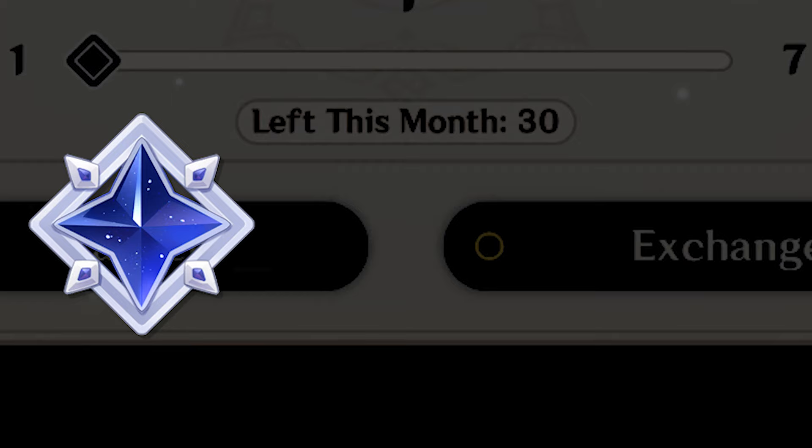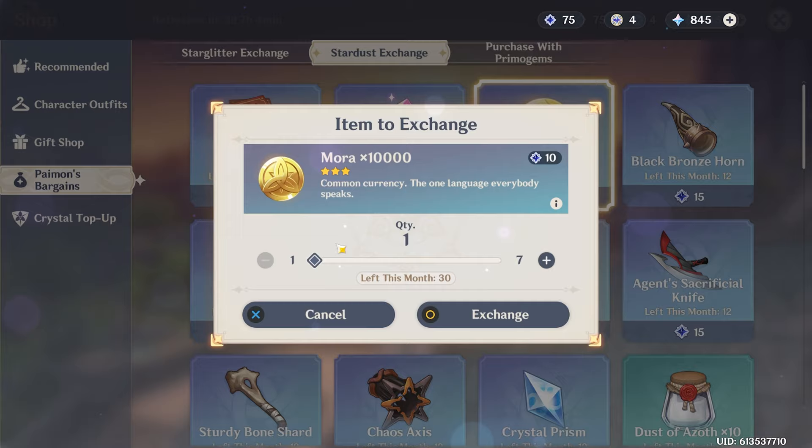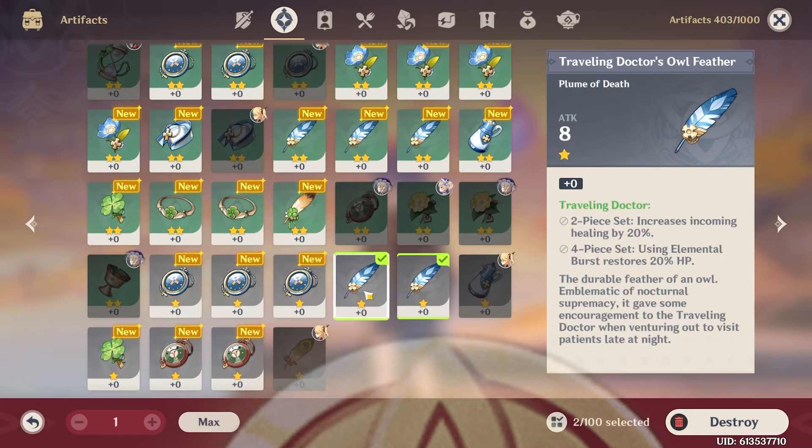Go to Wishes, Paimon's Bargains, and Stardust Exchange. If you have Stardust, trade the remaining Stardust into mora. You can earn up to 300k mora a month by doing this.